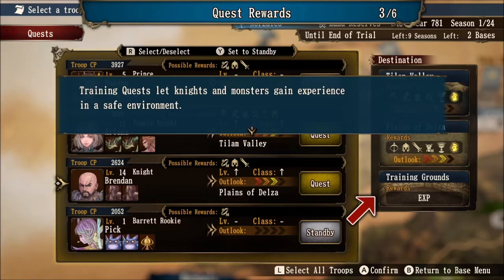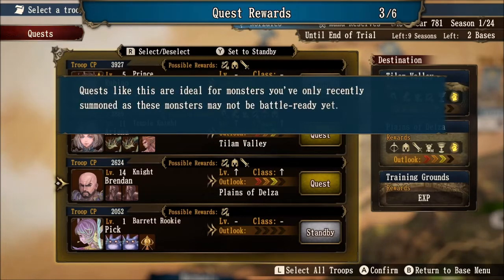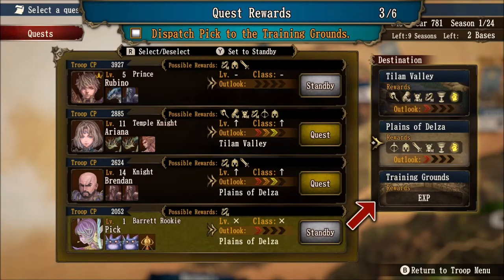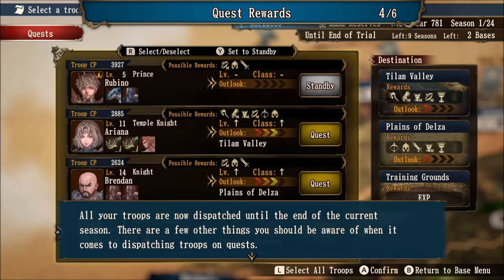Training quests let knights and monsters gain experience in a safe environment. Quests like this are ideal for monsters you've only recently summoned, as these monsters may not be battle ready yet. Every time you summon a monster, they start at level one. Going down to Pick, you can tell he has an X on both level and class for the exploration locations, so he doesn't belong in any of those right now. We definitely want to send him to the training grounds, at least for now.